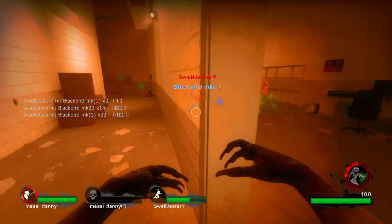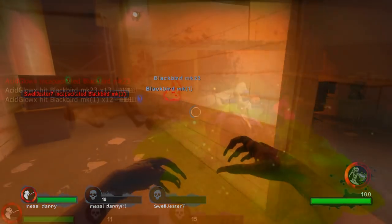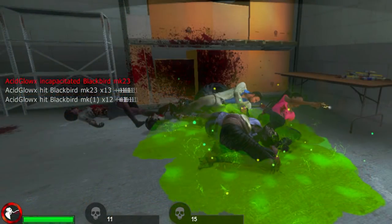The Jockey can't make use of it as well, because of its control mechanics, it sometimes does not get a good amount of time in the acid pool. And upon its death, the Spitter would drop a smaller pool of acid — a last effort to damage the humans if they were to walk over her corpse.